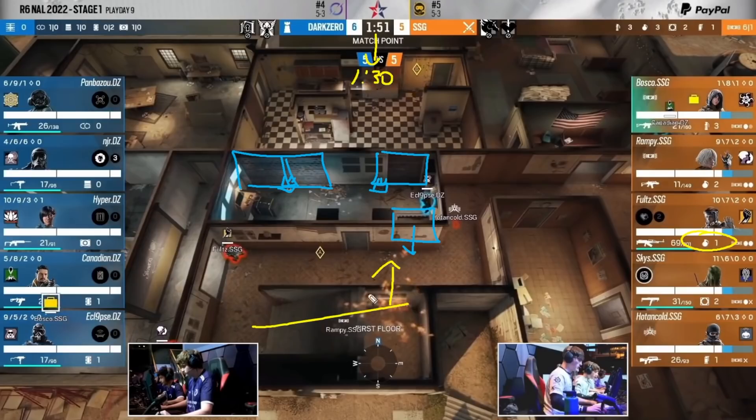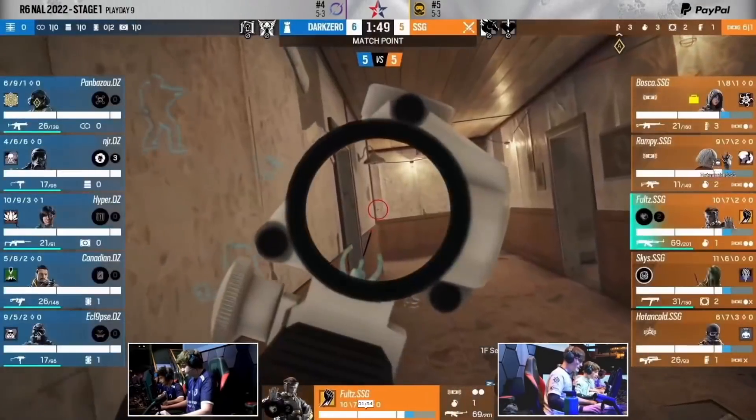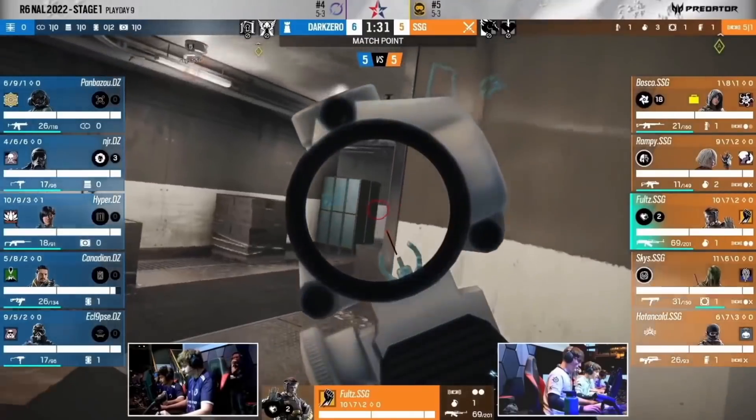Twenty seconds will click down to 1:30 by the time that fire stops — plenty of time to go for an execute. There's not really a lot of gunfighting until about 20 seconds after this frame, because Eclipse is going to get shot from below by False eventually underneath Freezer. This is a very tense standoff because it's match point. People don't want to make a mistake; Eclipse isn't going to swing out and try to take these gunfights — he's going to stay there as long as he can.